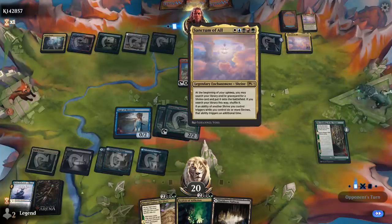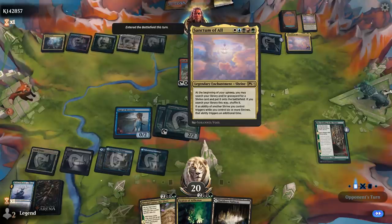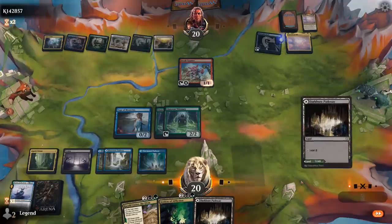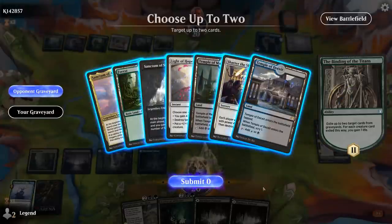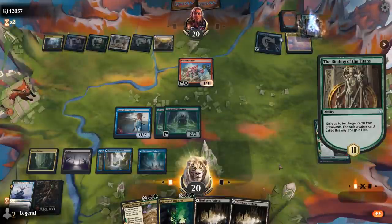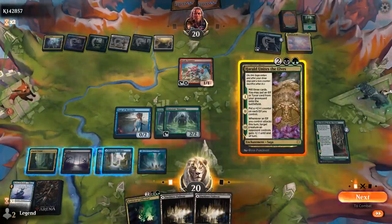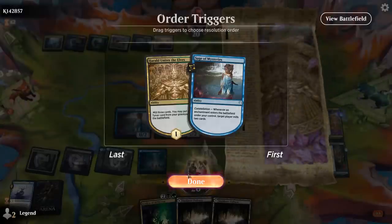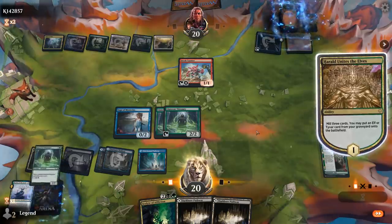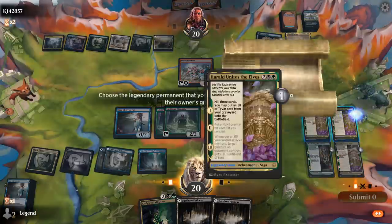The opponent is revealed to be a Sanctum of All deck. We can get rid of some Sanctums via Binding. There's no interaction apparent and we start milling the opponent now. The opponent can put two more counters on Midnight Clock but that won't be enough to prevent mill from killing them. The fact that we can play Morut and just have it go to the graveyard turns out to be a relevant interaction — in longer grindier games we can also just copy one of our sagas for a bit of value.